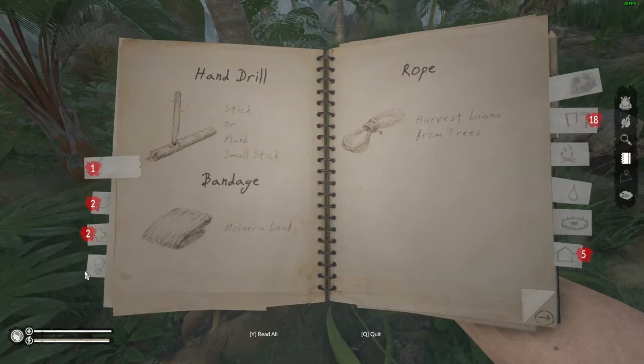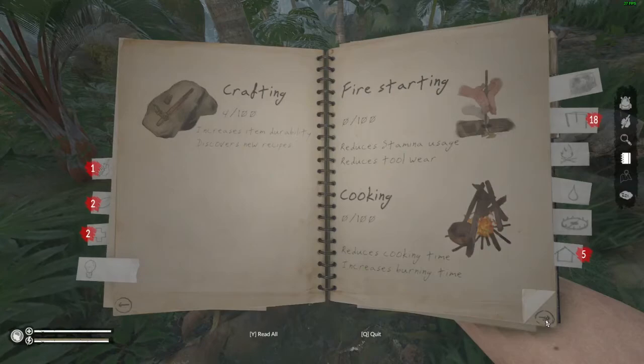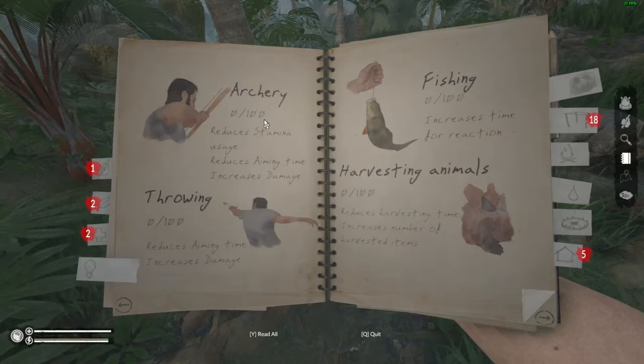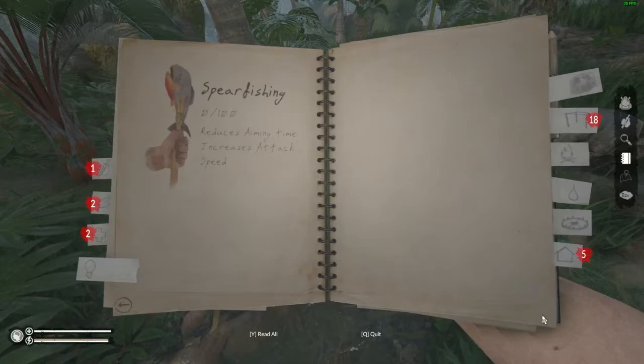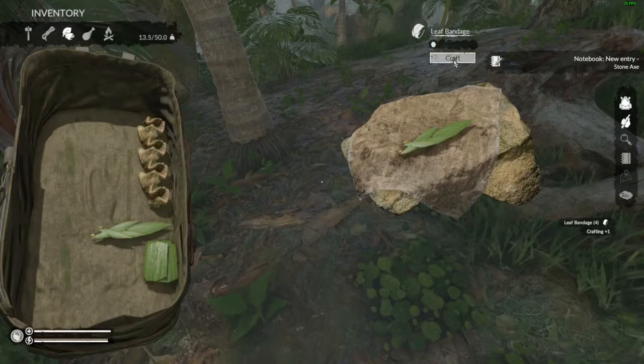Let me show you how to check your skills — I believe it's in here. Yep. So down here on your notebook, this is where all your skills are: crafting, cooking, harvesting. I believe once you hit 50 or something like that, you actually start getting more meat and more bones off of animals. There is a bow. There is actually pretty good fishing in this game — spear fishing, which is interesting. There are a bunch of skills that you can have in this game, a few that I haven't unlocked yet.